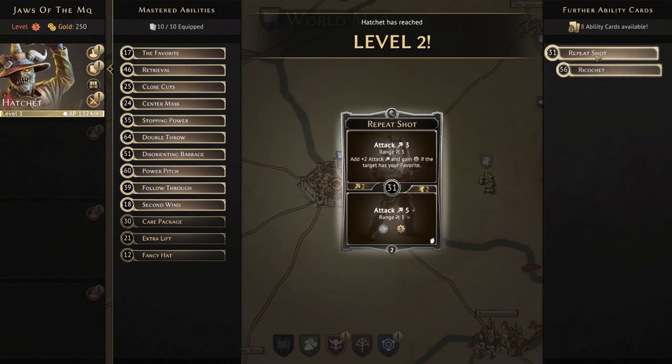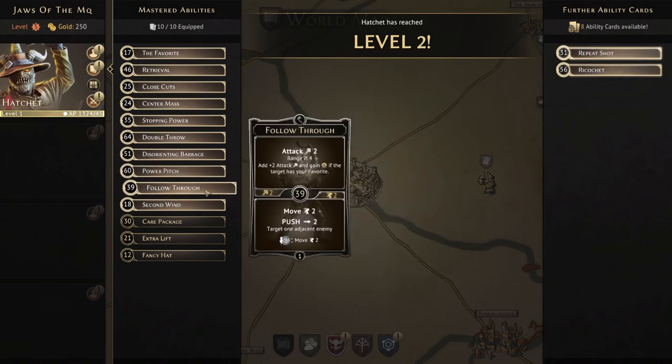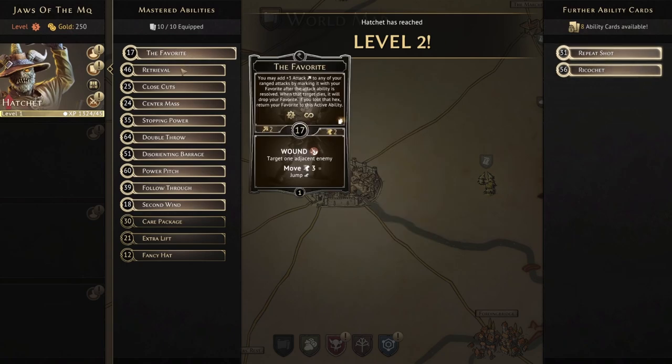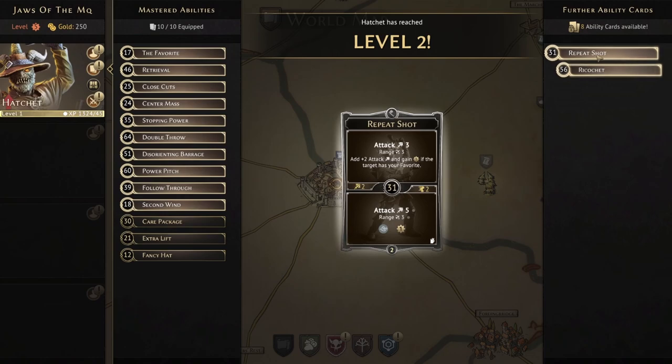Repeat Shot: attack three, range three, add plus two attack and gain one XP if the target has your favorite — another bonus similar to Follow Through. This potentially gives us attack five on a target already marked. After a big attack six with the favorite and Center Mass, following up with an attack five is killing pretty much every enemy at normal difficulty at level one. That is insane value for such a low-level card — the kind of ability you'd normally see on higher-level cards. The mechanic of this character is very all-in on the favorite, and here's the payoff.